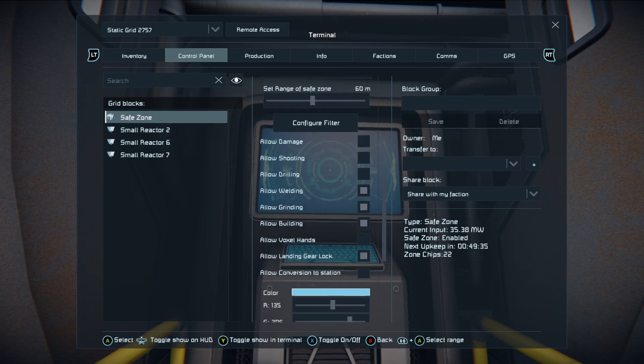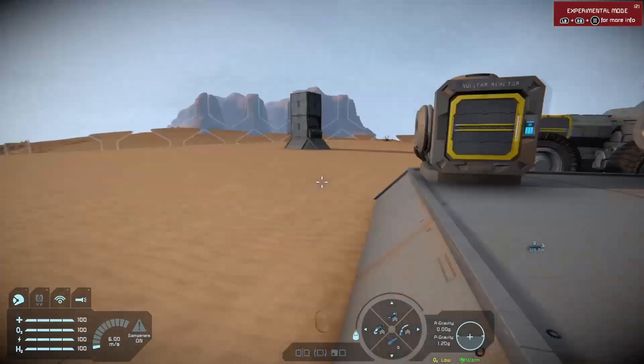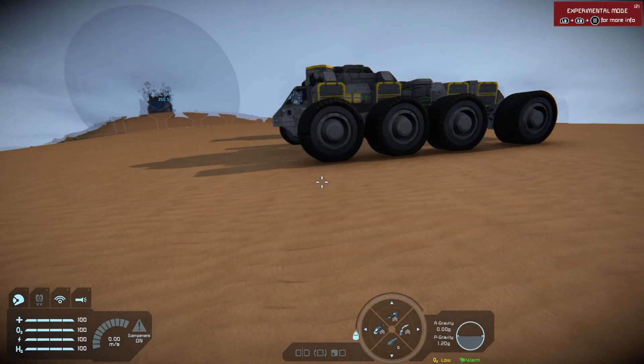Then you want to look at this first menu here — allow damage, shooting, drilling, welding, grinding, building and so on. If you allow it, it can happen. So if you allow drilling, somebody could drill under your safe zone to get in, or just damage your base.